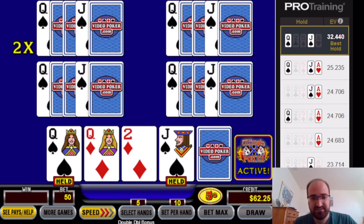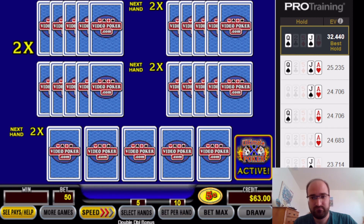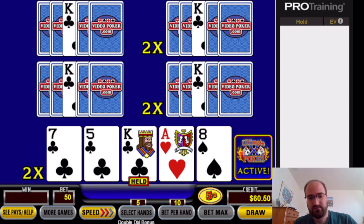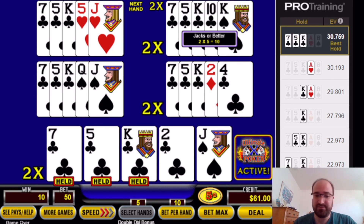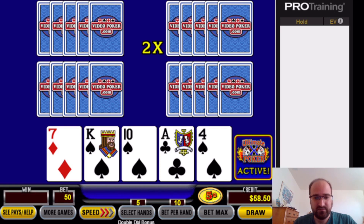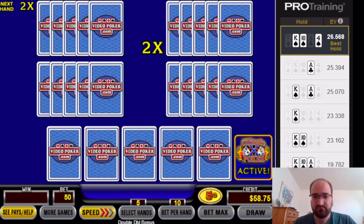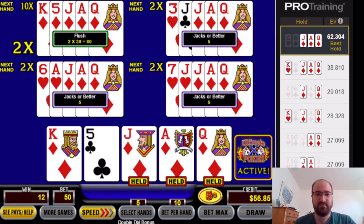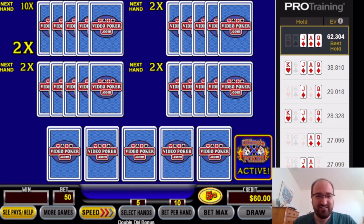Queen-jack suited. Is it the ace or the king-7-5? That is the king-7-5 — close though. King-10-4 — three to the royal! Oh, twice close — here's the king, here's the king. We did get the flush though. That would have been amazing — the 2x royal payout.